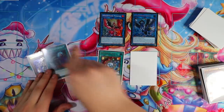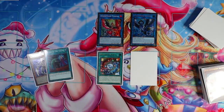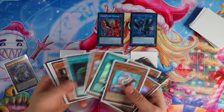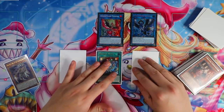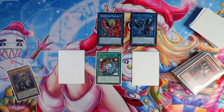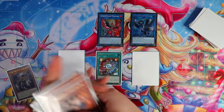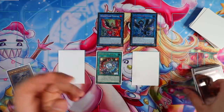You draw one card off Griffin - you drew Call by the Grave, which is really broken. So you have Griffin and Phoenix on the field, set Call by the Grave, and you'll have a Fairy Tail Snow in the graveyard with a Shirinui Solitaire in the grave. This is already a really powerful board - Griffin, Nightmare Phoenix, and setting an Imperial Order with Fairy Tail Snow ready in the graveyard.